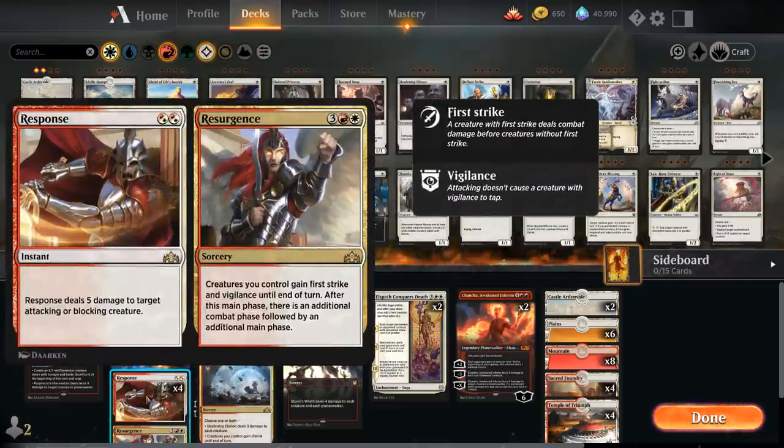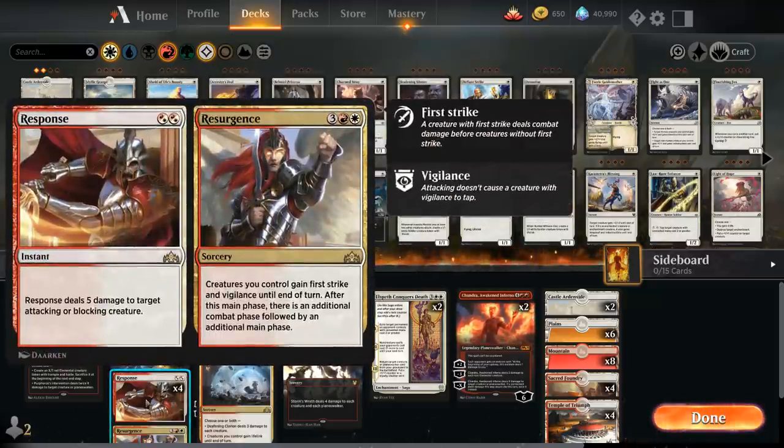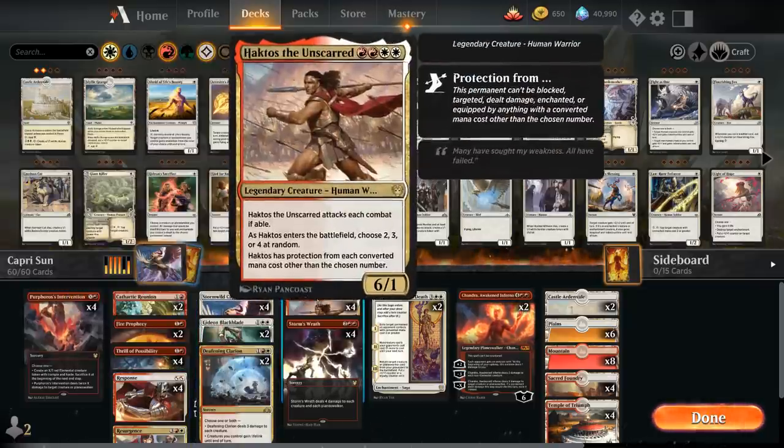The Resurgence half is particularly useful alongside Haktos: it's a 5-mana sorcery that gives our creatures first strike and vigilance until end of turn, followed by an additional combat phase and main phase. Giving Haktos first strike means we can attack into a creature that can block it with a random number, since it's a 6-power first striker. Vigilance keeps Haktos on defense, and if the opponent has no blockers, we can potentially deal 12 damage. It has a lot of potential with both Caprador and Haktos.